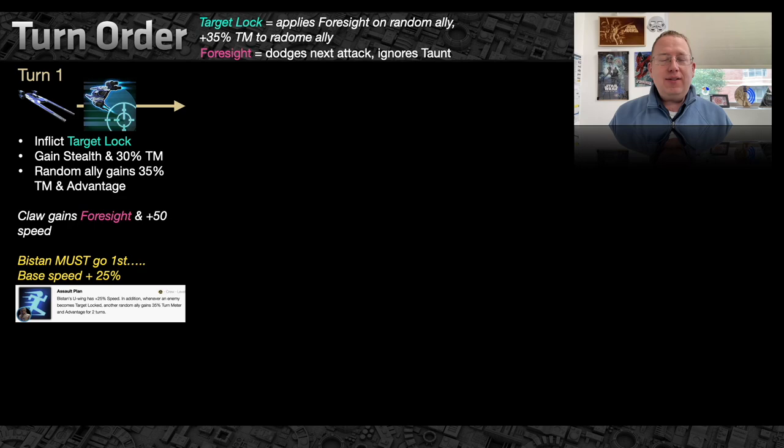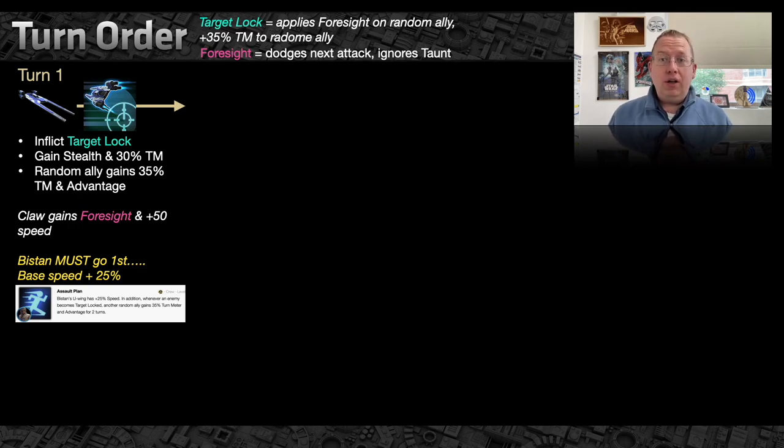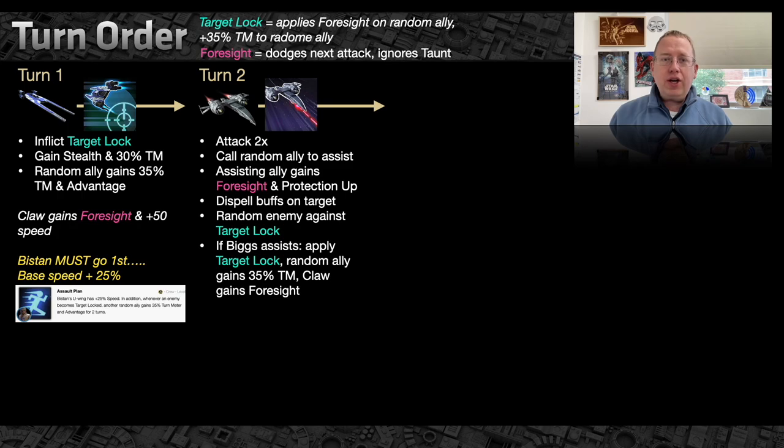Here's the actual turn order mechanic. Bistan has to go first — his base speed is low but remember, baked into his kit he has a bonus 25 speed. Getting Bistan as fast as possible should be a priority. I took Scarif Rebel Pathfinder and Bistan up to Gear 12, which is actually really easy with the recent gear changes. At Gear 12 their pilots are faster than anything you'll run into for a long time in Fleet Arena. Bistan goes first, says Target Lock, gains 30 turn meter; someone else gains 35 turn meter; Raven's Claw gains Foresight. When the Raven's Claw has Foresight it gains 50 speed, so it likely goes second.